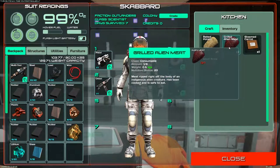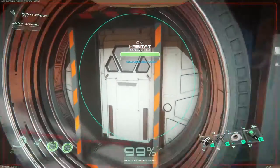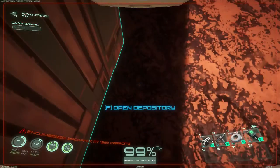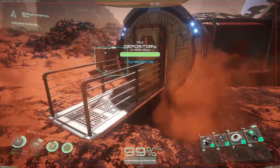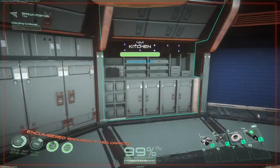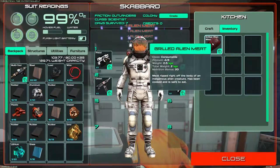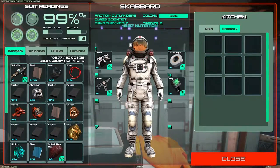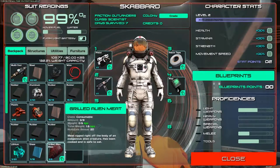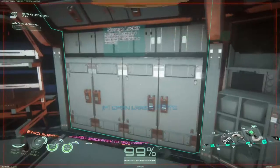If you have potatoes and carrots you can make meat stew which gives 50 nutrition, while grilled alien meat only gives 20 nutrition. Let's cook some meat — where's my alien meat? Let me cook it. Grill alien meat — one, two, three, four. Eating it gives 8.37 nutrition — probably because we're full. We've now built a working kitchen.